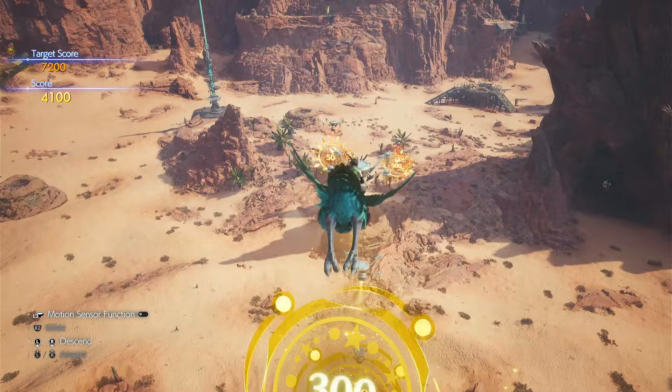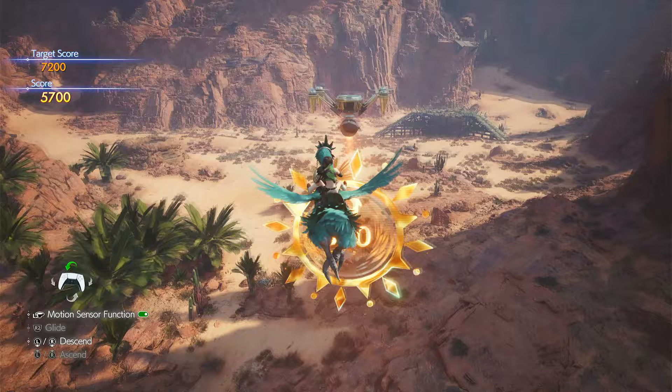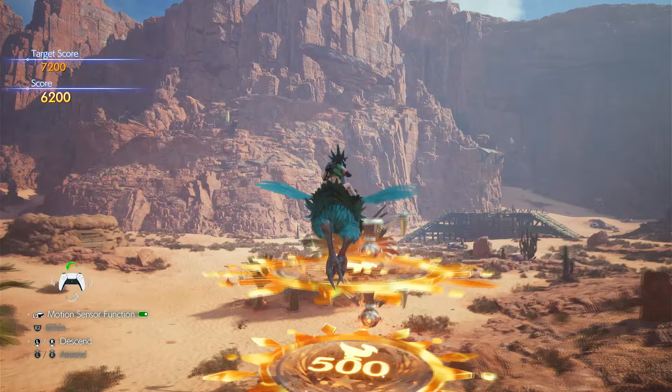Line up, start dive bombing, pull up. You want to pull up nice and early to get as much height as you can. Hold up until you have the height you need. Now when we're over top of the targets, we're going to let go of R2. Boom, done.